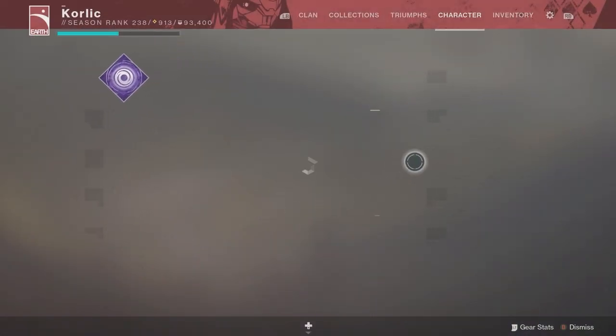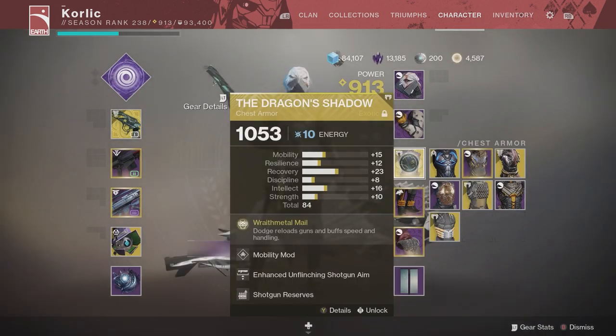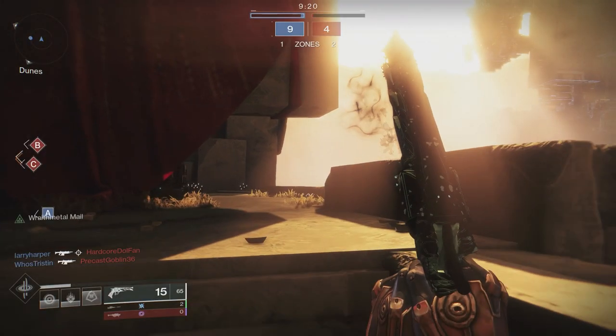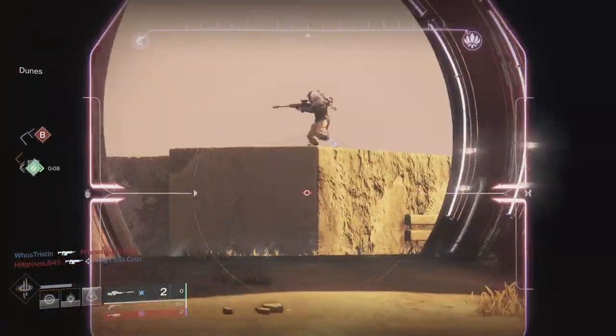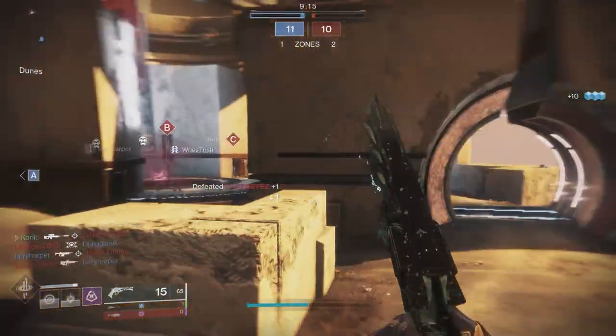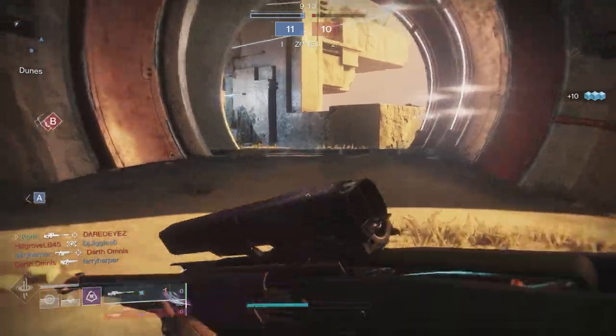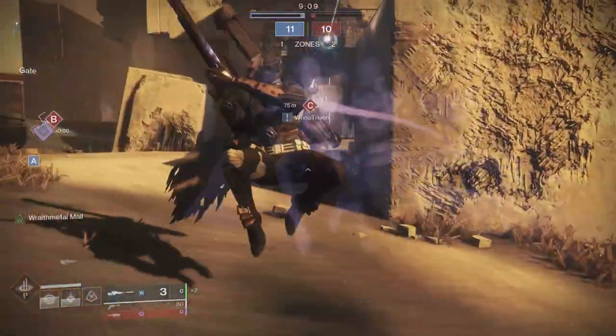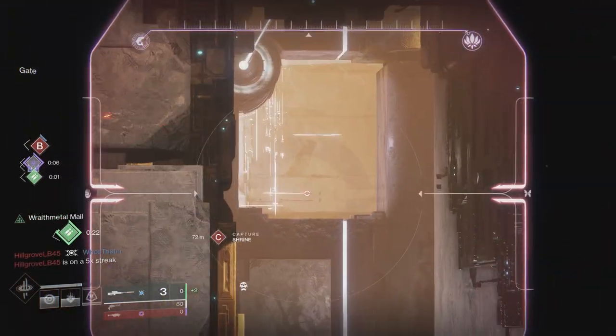I'm also using Tatara Gaze from the Foundries, which you can acquire from 801, and running my favorite exotic chest piece — the Dragon's Shadow for Hunter, one of the best chest pieces in the game.